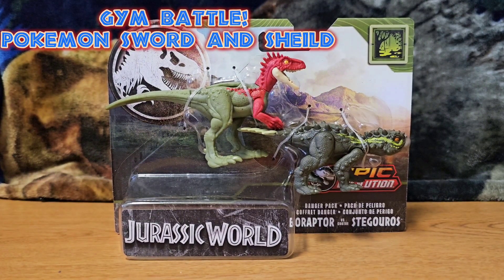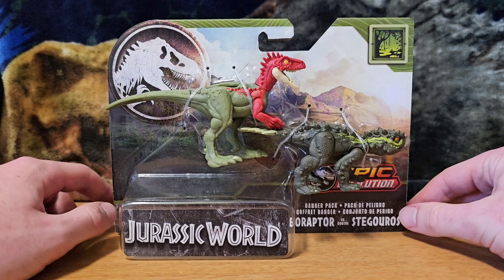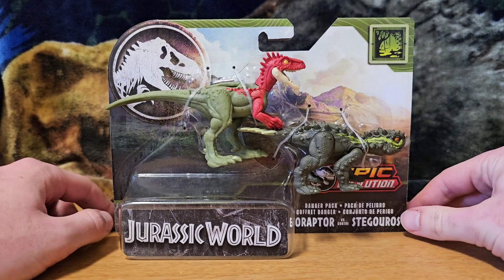Today we're taking a look at the Jurassic World Epic Evolution Eoraptor versus Stegoros danger pack. This is something new they're doing this year — there are two of these packs as far as we know, part of a danger pack assortment at the seven to eight dollar price point. Instead of getting one smaller dinosaur, you're getting two really small dinosaurs, which is pretty neat.